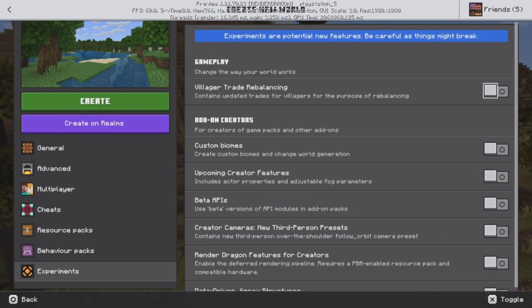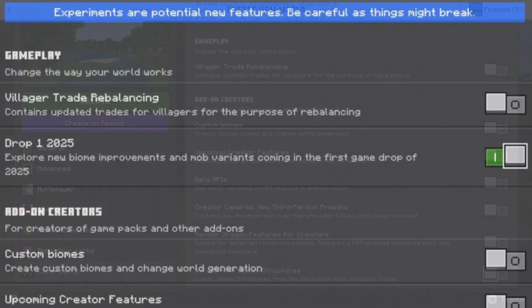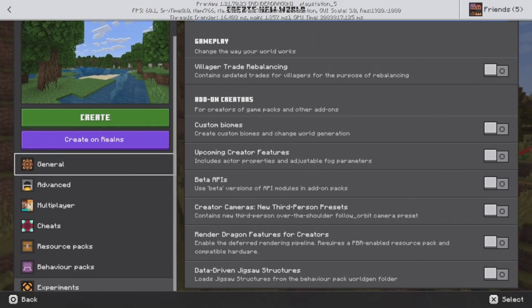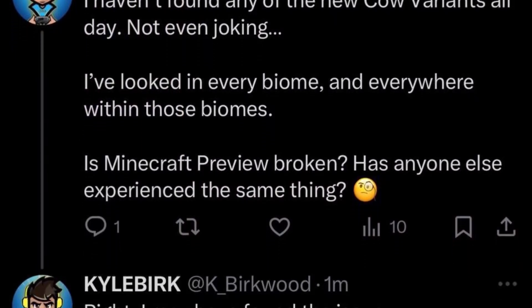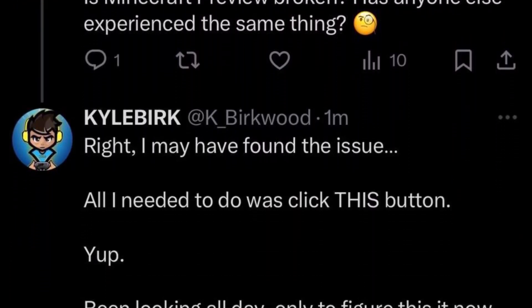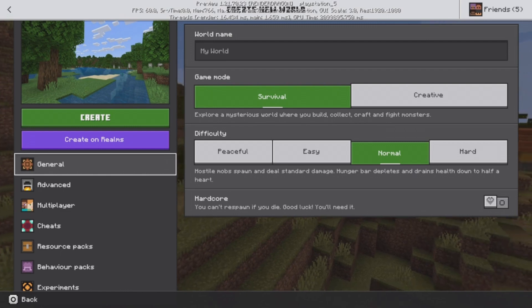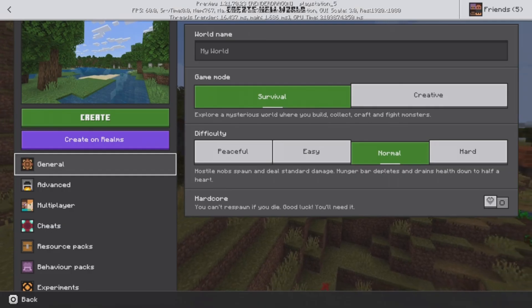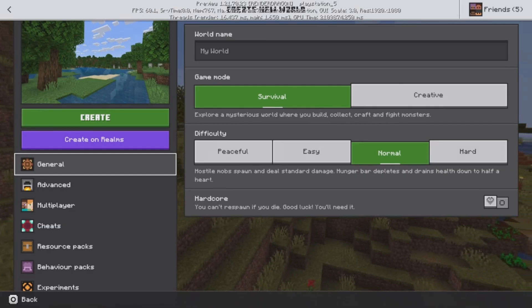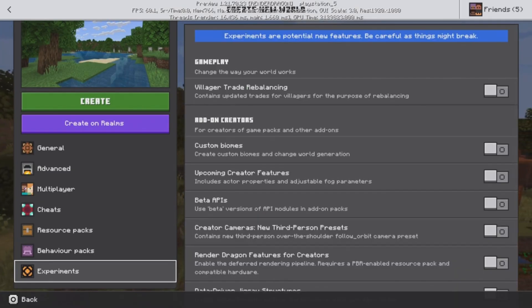It seems that right now as I'm recording this video, they have removed the toggle, but if I have a screenshot of it I will leave it on screen. Basically, what that means is although you are playing the Minecraft Preview, you still have to access new features through the experimental section of the world, otherwise they will not show up. I made the same mistake when one of the new variants came out — I forgot to press the experimental toggle because I thought I was immediately on the Preview so they should just instantly pop up. Well, sometimes you might be wrong about that. So if a new feature gets added to the Preview and nothing shows up, make sure you've set your world to an experimental world, because I was looking for like seven hours wondering why the new mob variants weren't showing up on my world. It turns out sometimes they do actually require you to set an experimental toggle.